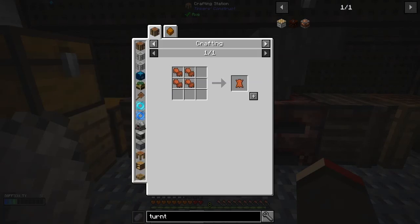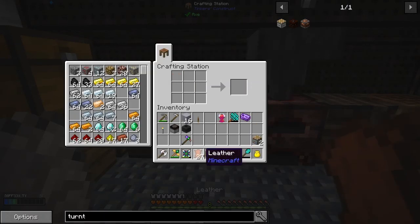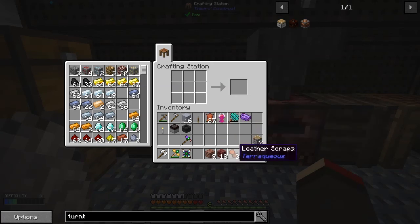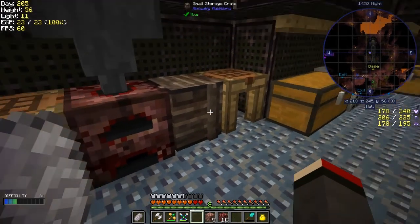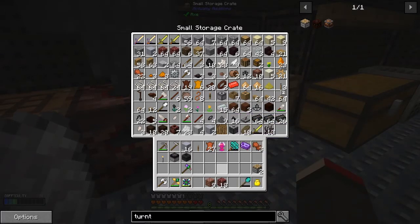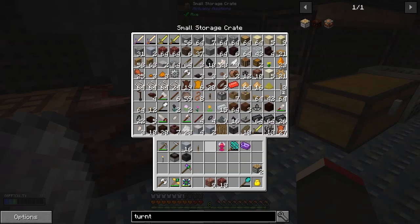The only use for these beans as far as I can see is to make leather, so let's do that while I'm thinking about it. That saves up some inventory space — actually doesn't make any difference does it. I got some more but it's an odd number so it doesn't save anything.